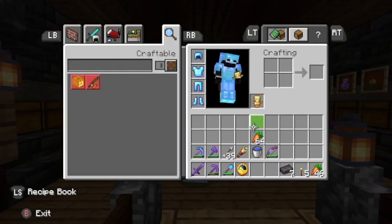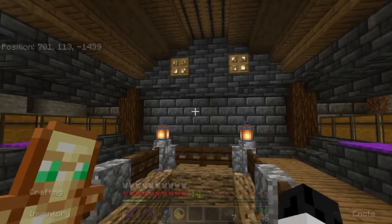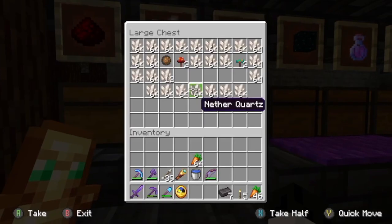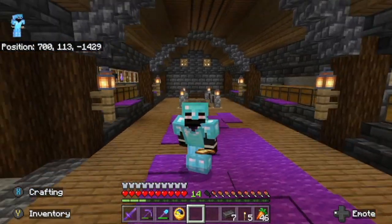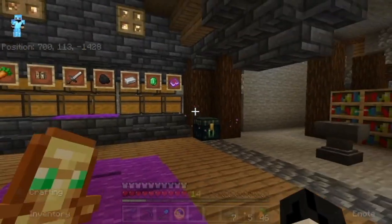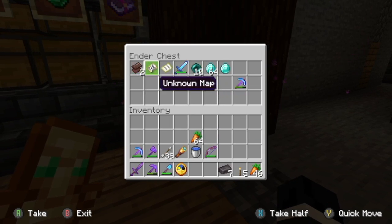Check this out — seven netherite ingots! I went to the nether and got some resources. There was actually a lot more quartz than I expected, but I filled my whole inventory with quartz and gold. I ended up mining about 30 pieces of netherite scraps, which got me the seven ingots.